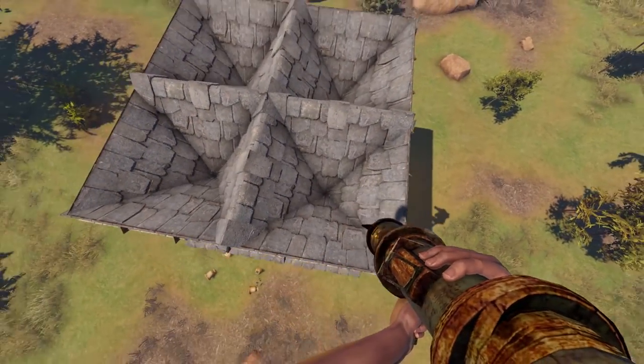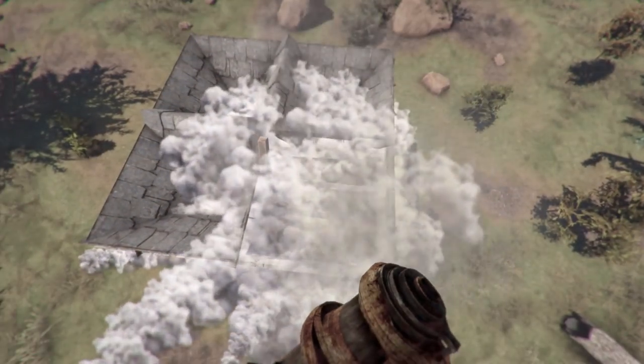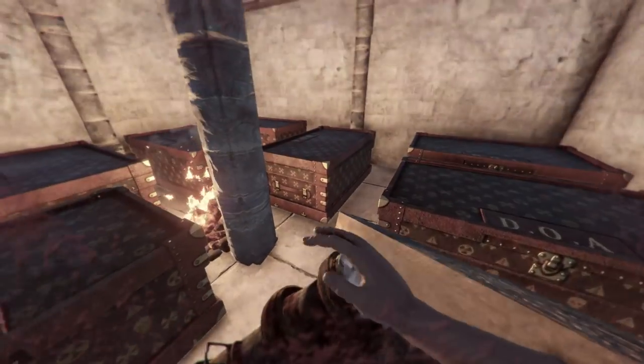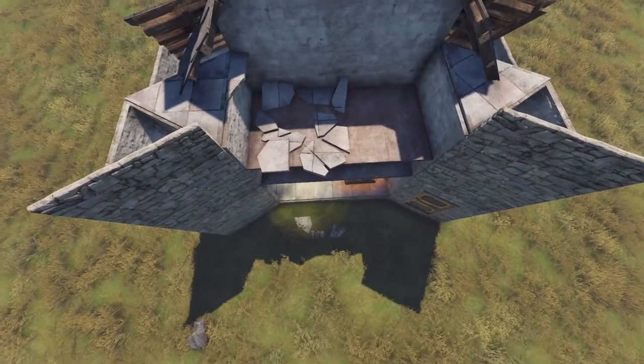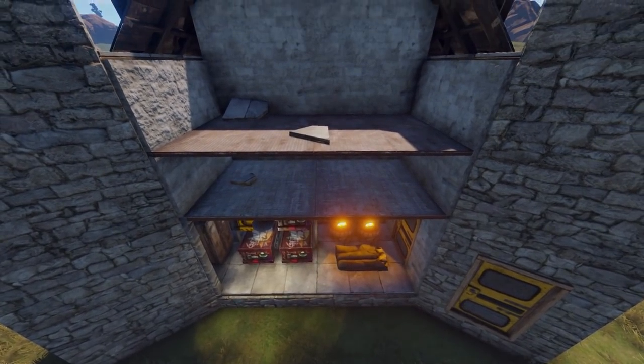An older technique of roof stacking was by using slanted roofs, but the problem is a raider can easily use rockets to their advantage — the splash damage of a rocket will destroy all the roofs at once. But by using this new technique, roofs are stacked at a half-block height, meaning that if a rocket hits the first roof, the next roof would be undamaged. Raiders need to go through each roof individually to reach your loot room. Here is how to build it.